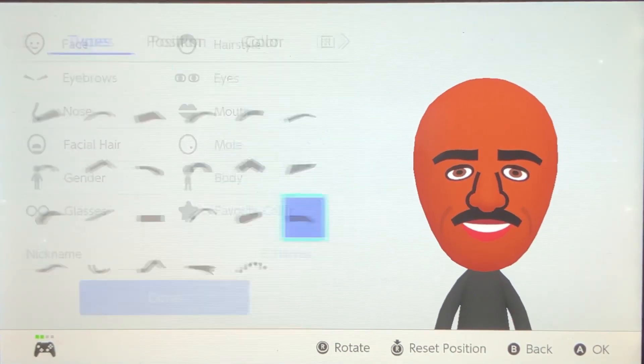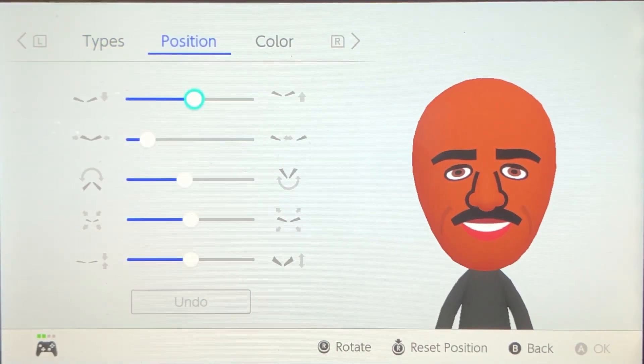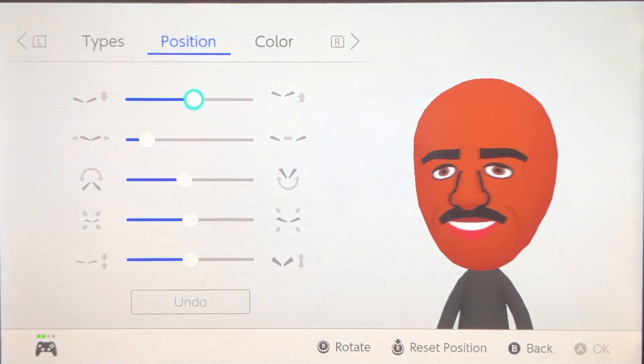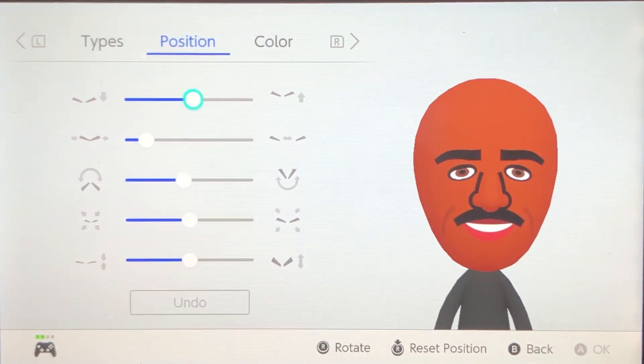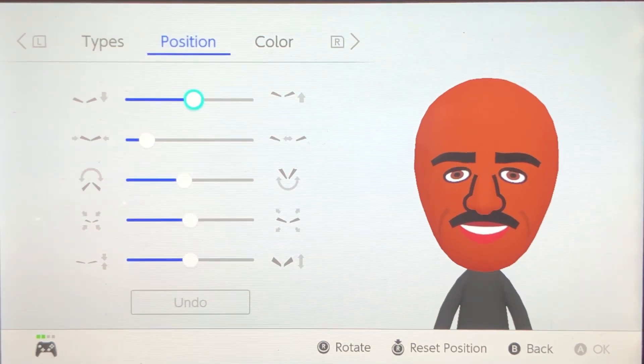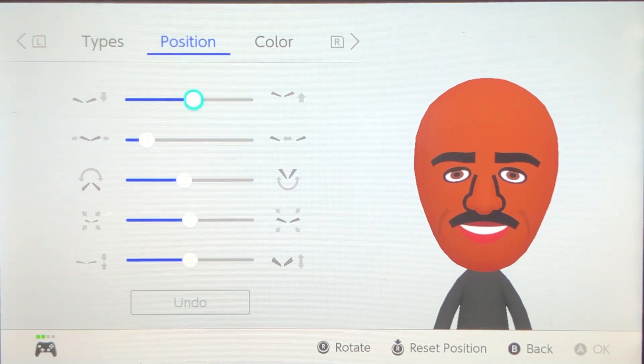Alright, eyebrows. You could do that eyebrow right there, and this looks pretty much like his. I toyed around with this one for a while. Here's the position — I toyed around with this one for a while, and this is really the best I could come up with. If you guys find a better combination for any of this stuff, just let me know. Just make sure you do that position right there, and I'll give you guys a few more seconds for that.